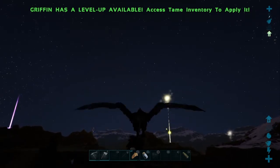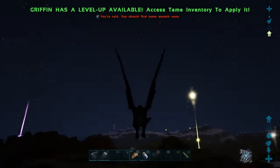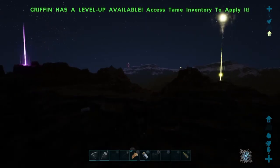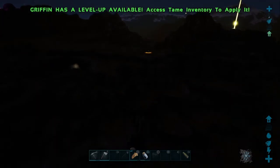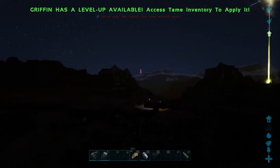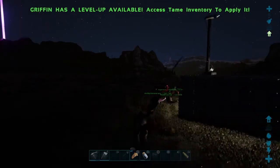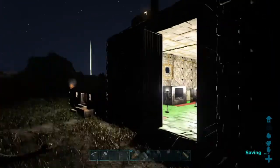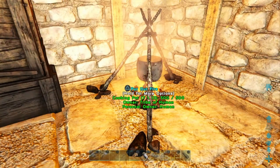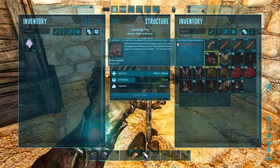There are new ARK skins for 2022. The new addition is a full body Easter bunny costume. The other items are the same as before: bunny ears, dino bunny ears, a chicken hat and one for your dino, an Easter egg hat and an Easter egg hat skin for dinos, a marshmallow hat and marshmallow hat for your dino, remote explosives skin, Easter egg head skin, chocolate rabbit club skin, and the sweet spear carrot skin. Only the full body Easter bunny costume is new this year.